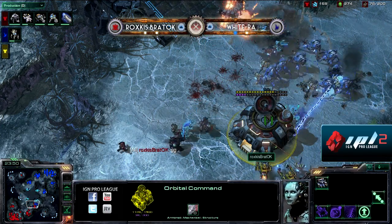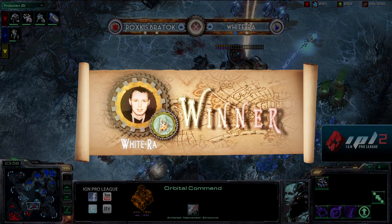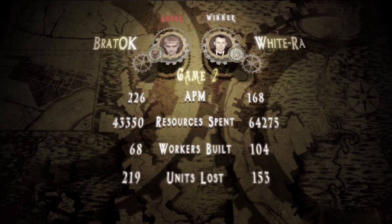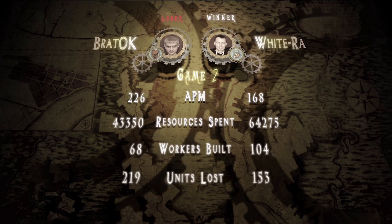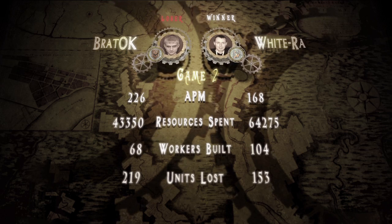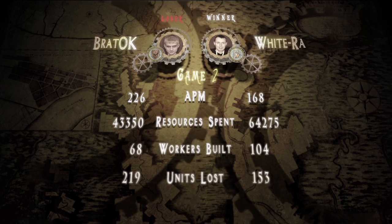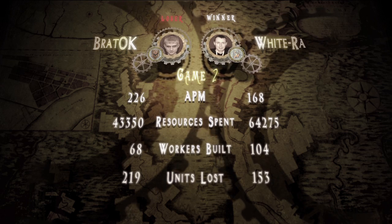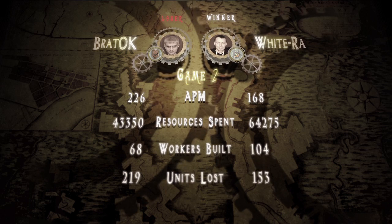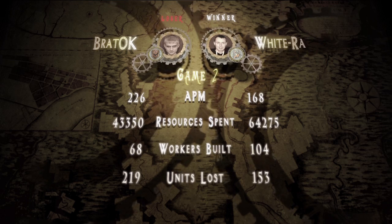A squad of 3-3 Dark Templars head in cloaked to finish the job. It doesn't matter if you have detection when there are that many 3-3 DTs — they go through the Marauders incredibly quickly. White Raw takes the series, moving into the quarterfinals of the winner's bracket — top 8 already. The critical mistake by Braddock was not checking for the possibility of a third base before running his Marines in, which came down to a largely production difference at the end.